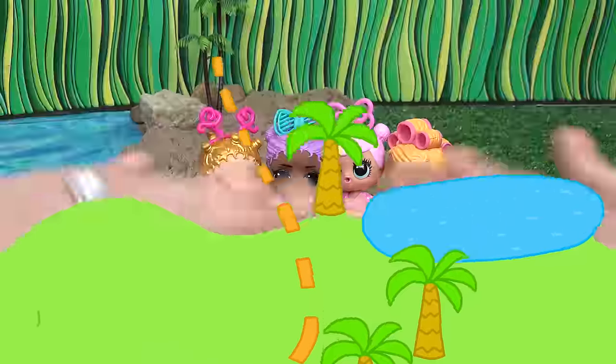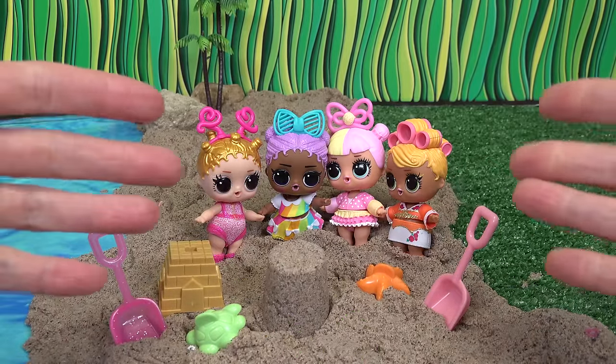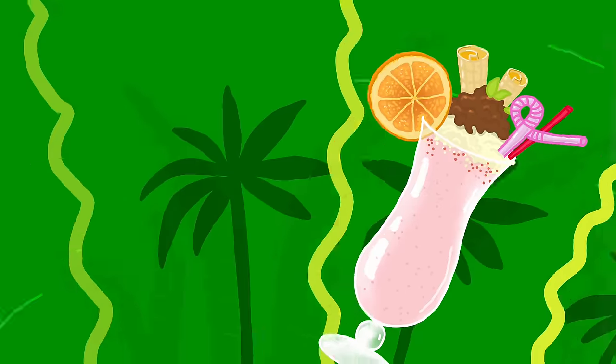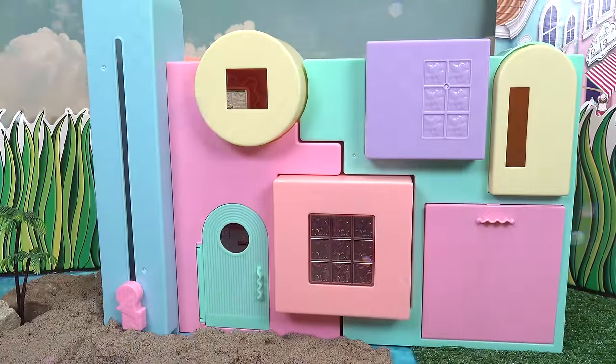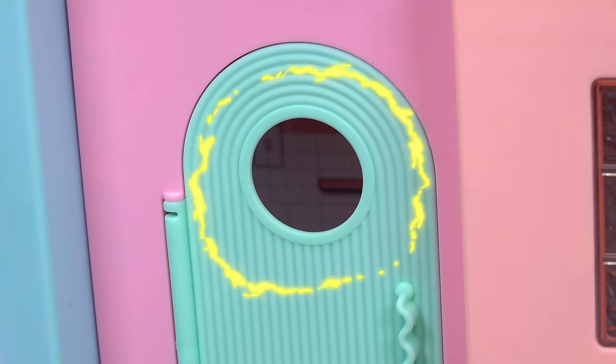Caboodle fans, welcome back to my channel! We're gonna go ahead and help these LOL friends build them a beach house — that would be so awesome! All right caboodle fans, here we go. We have an LOL beach house. Look at all the different shapes on it — we have a square, a circle in the door, a little triangle.